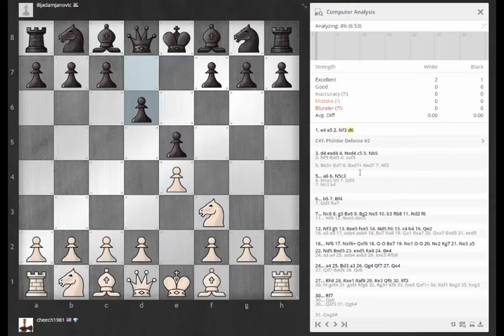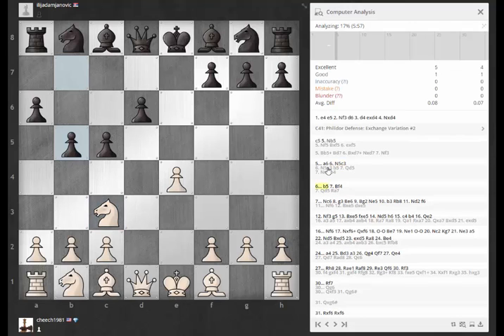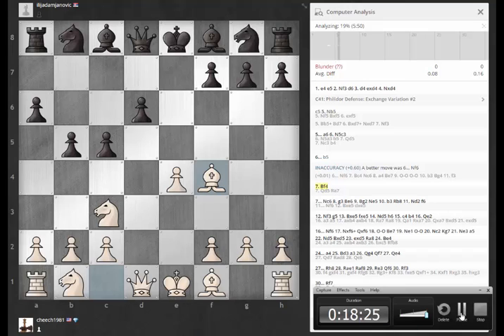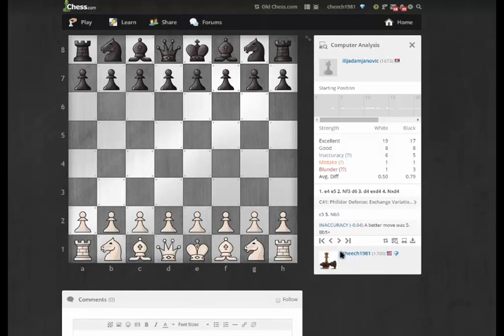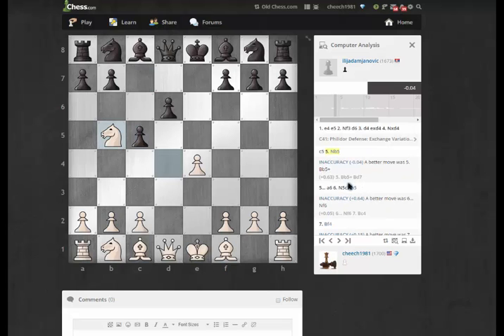I already ran this — okay, so yeah. We're back with the computer analysis. It looks like we did pretty good here, but we do have a blunder later on, so we'll see where that comes. As we suspected, the check is supposed to be better here. I'm wondering if it's just that you minimize black's control of the light squares so you get a little more control of this d5 square. These pawn pushes are pretty aggressive here, but I wasn't really able to punish them in the game.